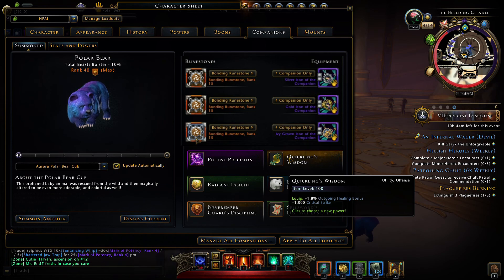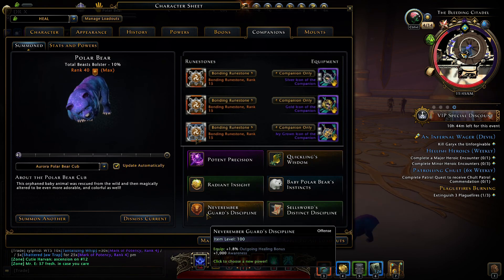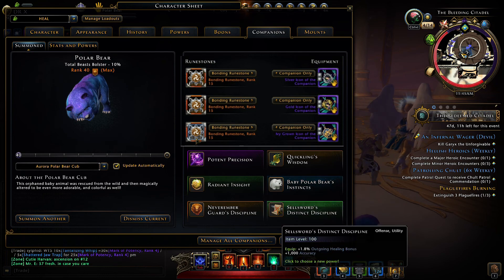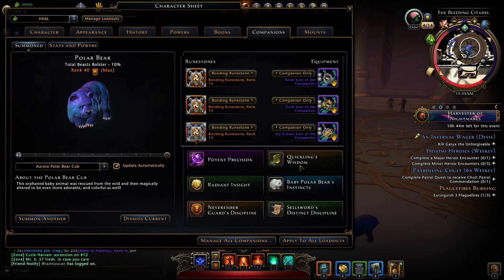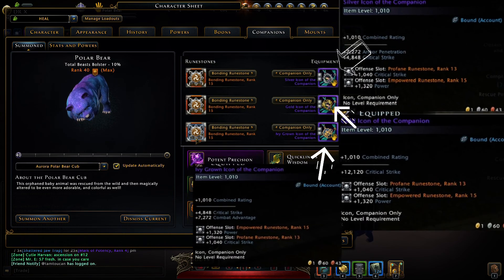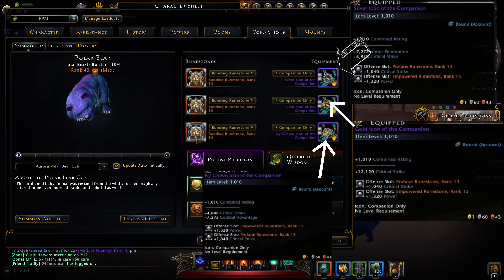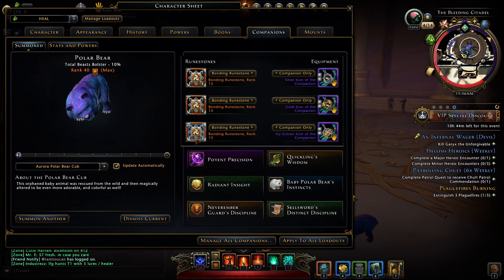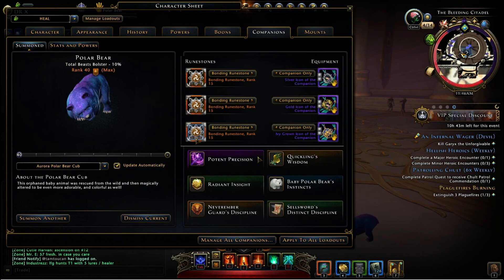There are only 5 companions and some of them are very costly right now. At least try to upgrade them to epic for better results, or orange. At orange they provide you 3% outgoing healing, so you will get a maximum of 15% from companions.